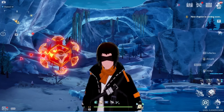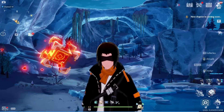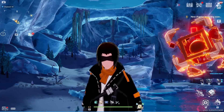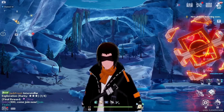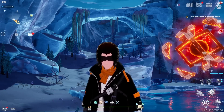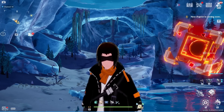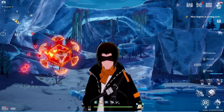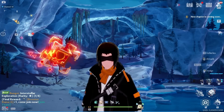Hey everyone, Saphir here and welcome back to another Tower of Fantasy video. This is going to be day 36 in the Ultimate Guide series and we have free red nucleus coming into the game, along with a lot of other goodies alongside the Artificial Island 1.5 patch drop and Claudia tomorrow, many special and new events — it is going to be a time in Tower of Fantasy.